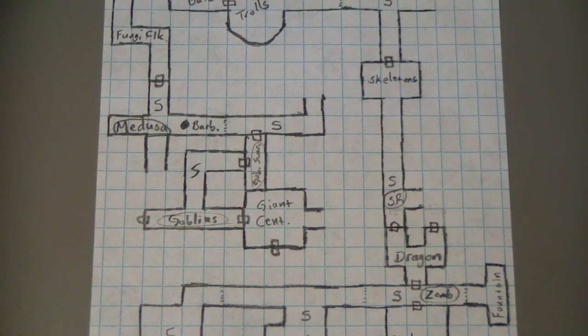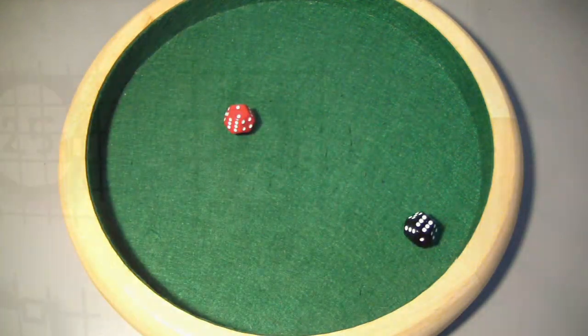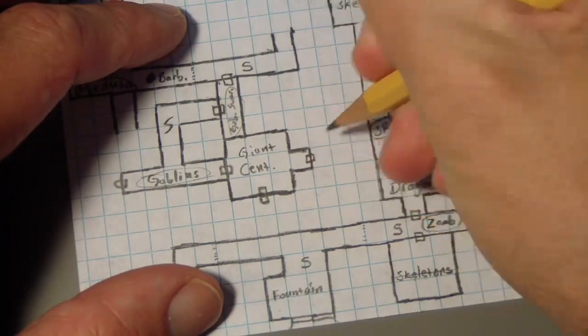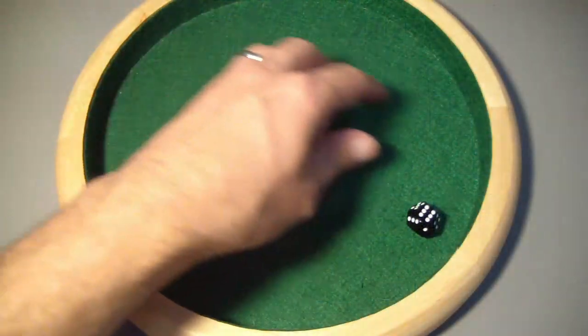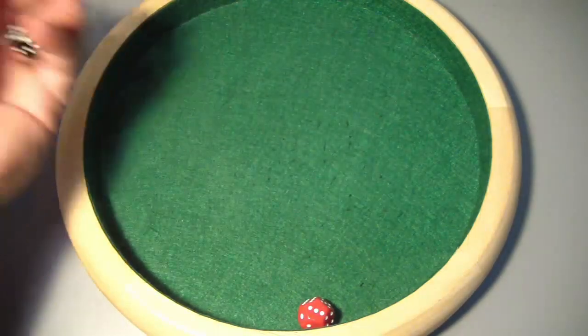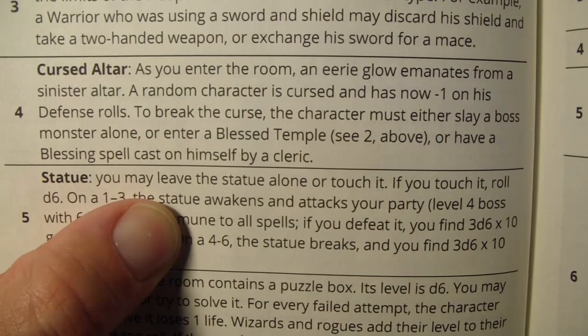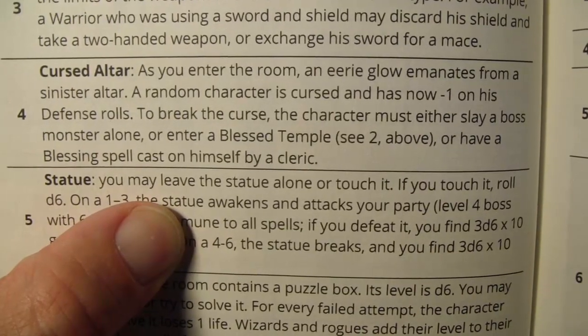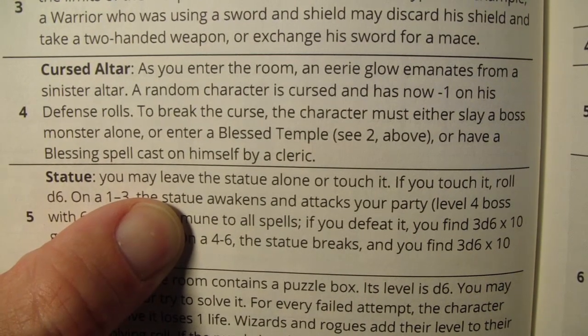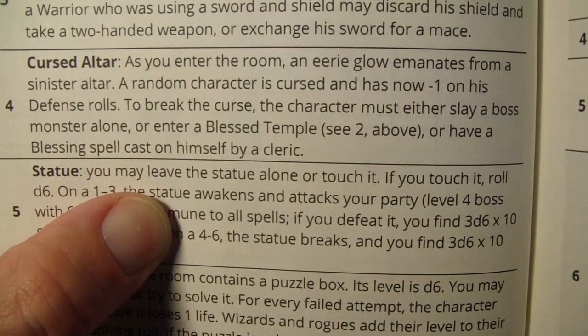Having defeated the giant centipedes, we're ready to move on. I'm going to head through this corridor to the east — we've got to find something we can have a non-violent encounter with. We rolled a 26, a tiny little corridor. Inside: we rolled a 5, empty, but we get to roll on the special feature table with a d6. We rolled a 4 — a new one: Cursed Altar. As you enter the room, an eerie glow emanates from a sinister altar. A random character is cursed and now has minus 1 on defense rolls. To break the curse, the character must either slay a boss monster alone or enter a blessed temple.